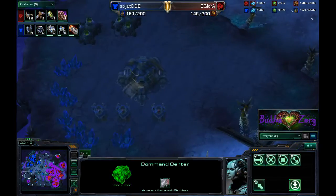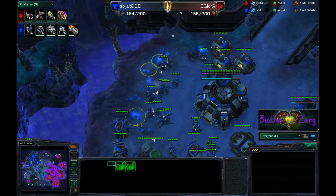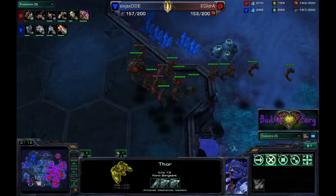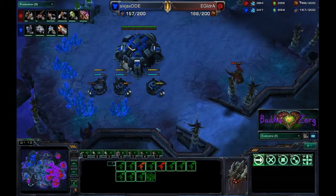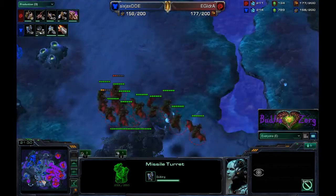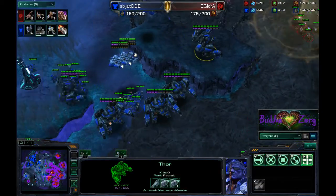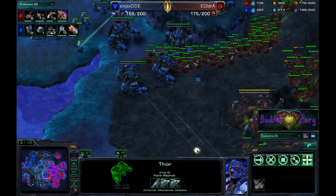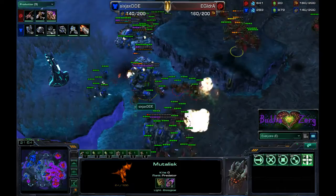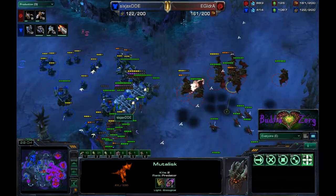DDE is heading for his fourth base — his main is mined out, natural almost mined out, about 400 minerals left on top patches and only 100 on the bottom ones. SCVs in the middle of the map are repairing the Thors. IDra's mutas check for an expansion, catch an injured SCV building a turret. DDE then pushes with four Thors — one on the high ground — starting to do a lot of damage. IDra magic boxes the high ground Thor, which is very wise.